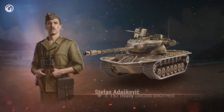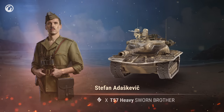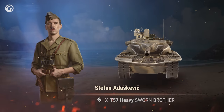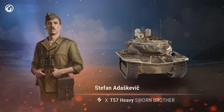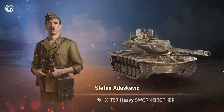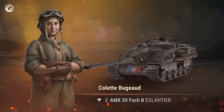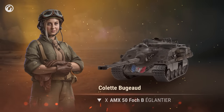Stefan Adashkiewicz — a brave volunteer and his T-57 Heavy. People think he's Polish, and he doesn't correct them. He lost his comrade-in-arms near Monte Cassino, and now the Australian and the Frenchwoman are his only friends.